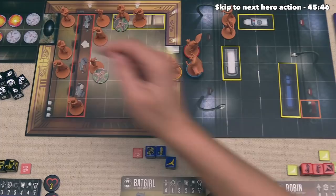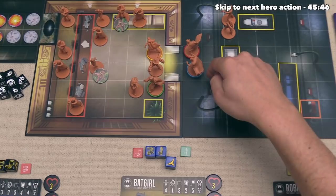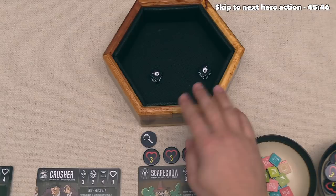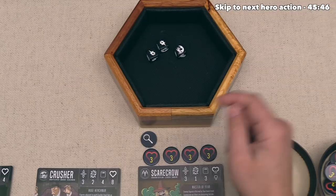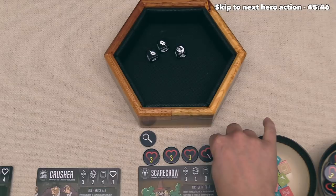Batgirl gets four movement points - she goes here for the first move plus one for the breakaway penalty, using two of her four, and then goes over here spending her second and third movement with another breakaway penalty. Batgirl is not adjacent to Scarecrow, so let's have her do a ranged attack of one plus one or two battle dice. Scarecrow has 12 health overall, so with this attack we are just hoping to chip away. That is two damage - Scarecrow can defend with a defense of three. They roll three dice and got just one block. They could spend focus to re-roll but they're not that worried about taking one damage, so they'll just let it happen. Scarecrow now has 11 health.